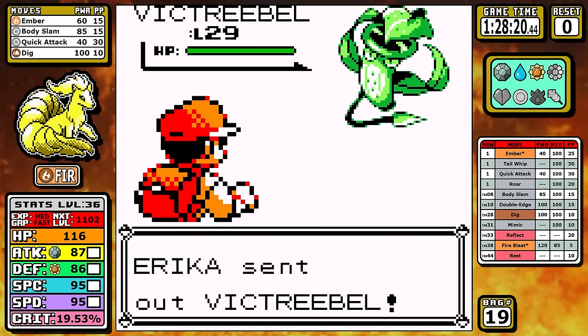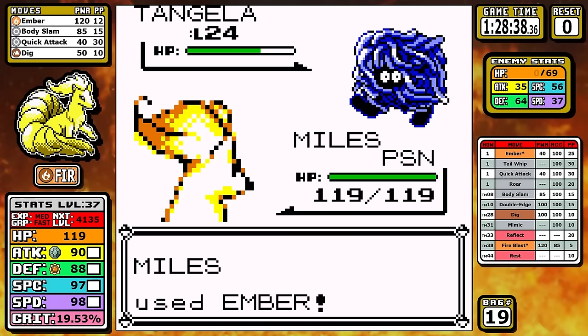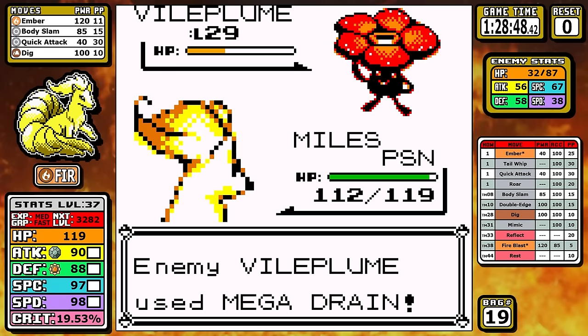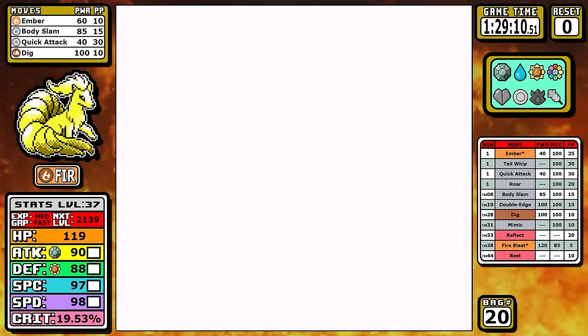This fight is free, but you can be put to sleep, which can really waste a lot of time. Here I get poisoned early, and honestly that's kind of a good thing — this means I can now not be put to sleep. Since I outspeed, I can just easily mow down this fight, and with this extra money and the TM for Mega Drain, it's time to go shop.